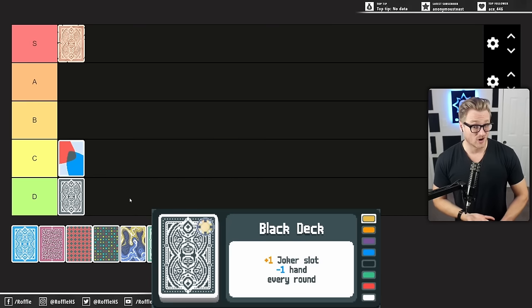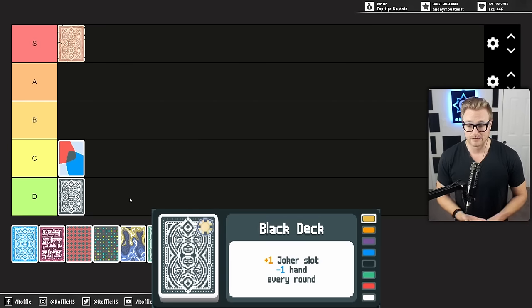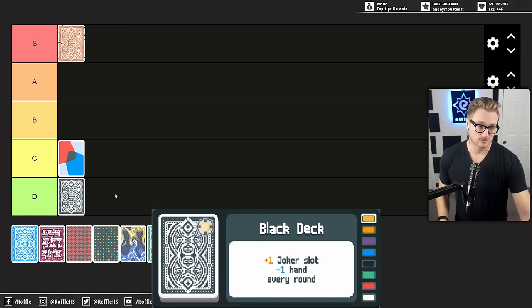On top of that, hands are also econ. If you can get in and out of a round quickly, especially early, you get money out of that — which lets you buy Jokers, which lets you get strength, which lets you leverage that strength into more econ on the back of those extra hands. It's really, really difficult to get a Black Deck run even out of the first ante on Gold Stake because of all those factors playing against one another. Once you get it off the ground and get to take advantage of those extra Joker slots, maybe you're in a better spot — but getting to those later antis is so difficult because right out the gate, you're at such a disadvantage.